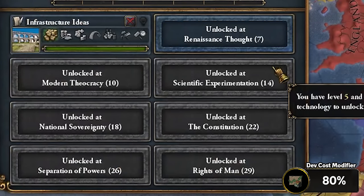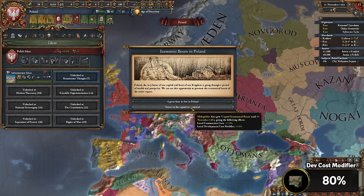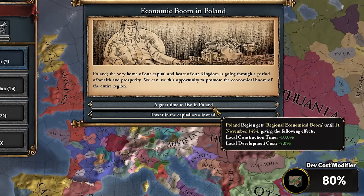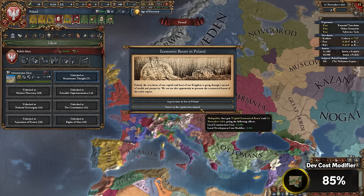Next, you need to go ahead and grab infrastructure ideas — you just need to have them selected, which will allow you to pop this event here, where you'll either be able to choose to get minus 10% local construction time and local development cost on your entire region where your capital is located, or if you invest in specifically your capital state, you'll be able to get minus 15% local construction cost and minus 5% local dev cost modifier for 10 years. Timing this event is going to be rather difficult, but it's doable.